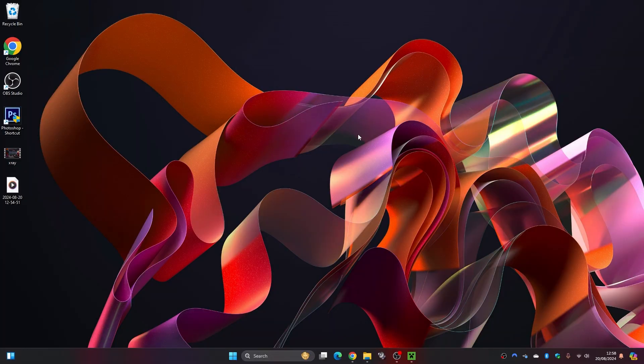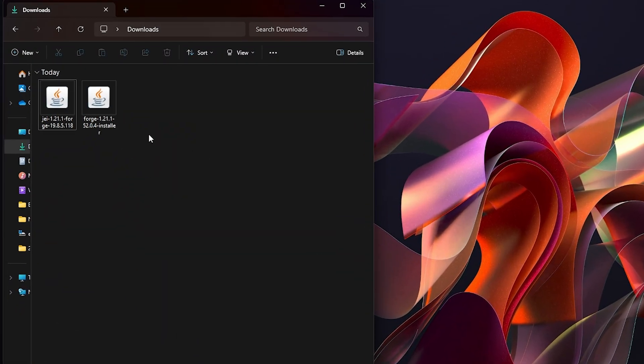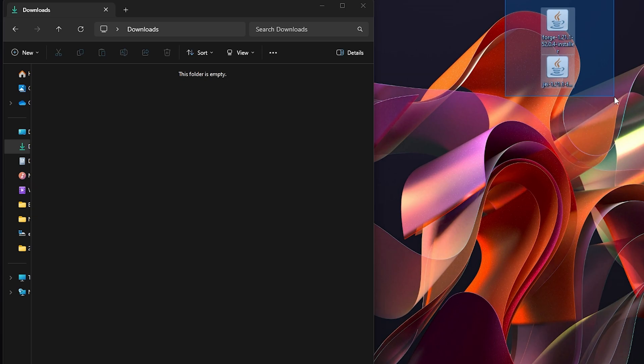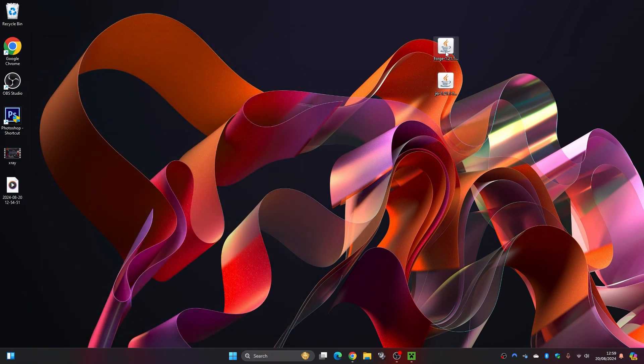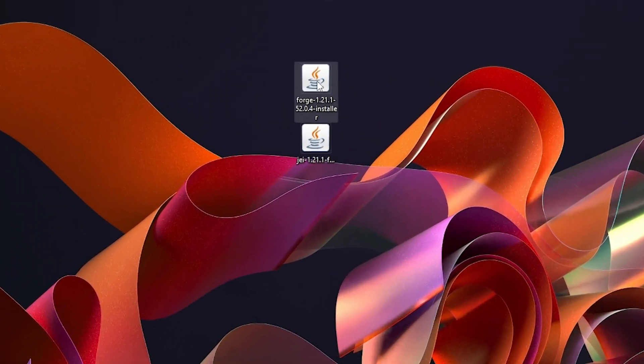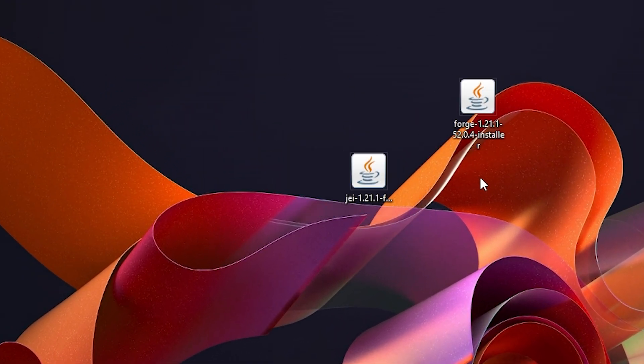Now we're going to want to find the files we just downloaded. For me they went to my Downloads folder, but they might have gone to your desktop or wherever you have set as default. Head over to your Downloads folder, and as you can see we've got two files there — the Forge installer and our mod file.